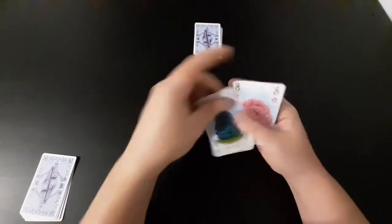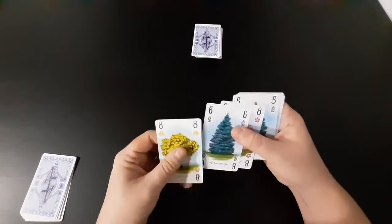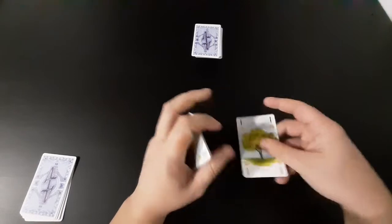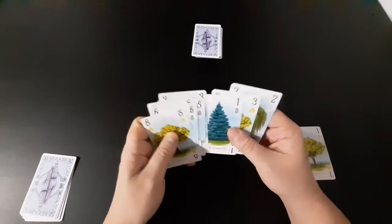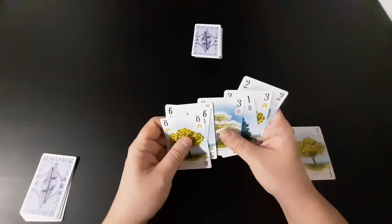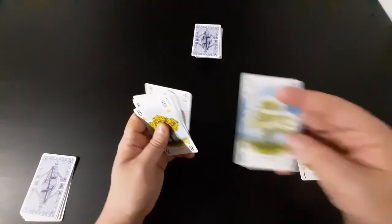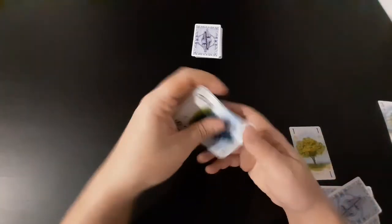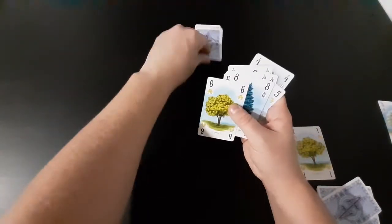Without further ado, let's get started. We'll start with the player on our right — he's going to draw two cards, then he gets to play one to his Arboretum. We play that one there, and then we're going to discard that one since we don't have any other card of that species, so that one goes there and we are done for the turn.